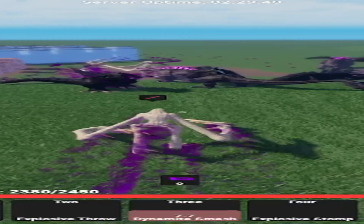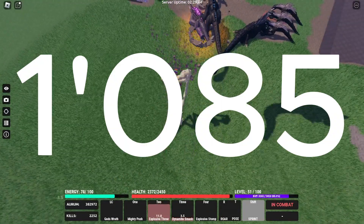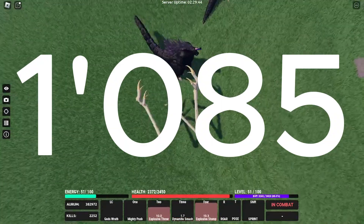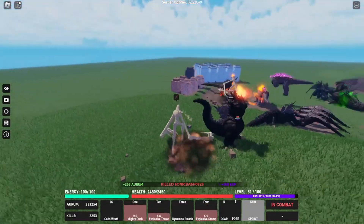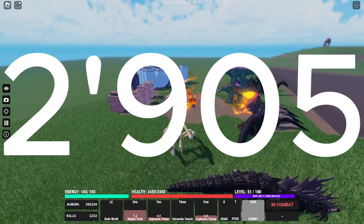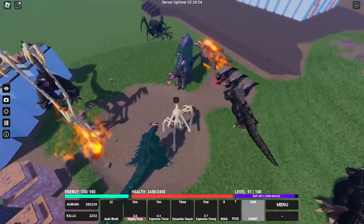He's dead. Dynamite Smash does 1,085 damage. Adding that with Explosive Throw and God's Wrath gives you a terrifying total of 2,905 damage.